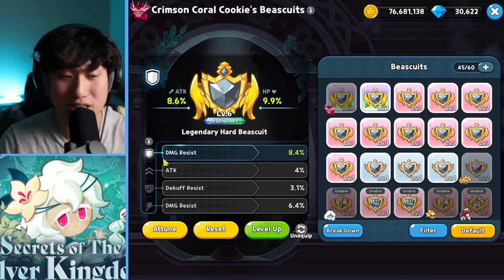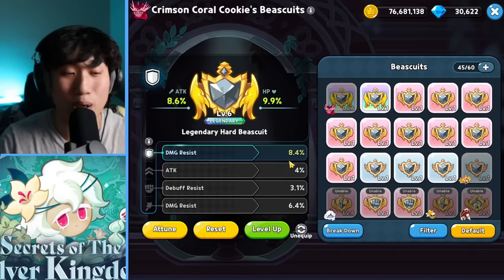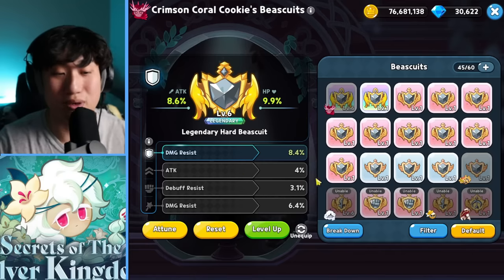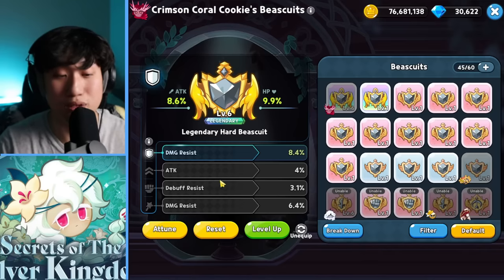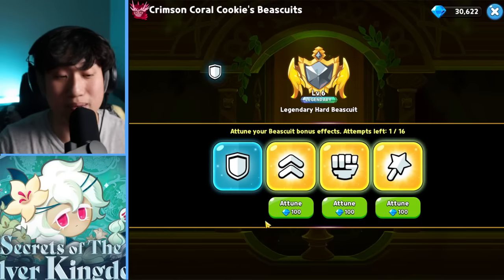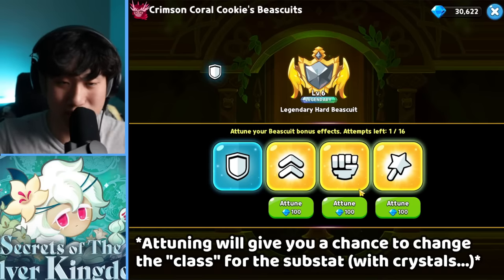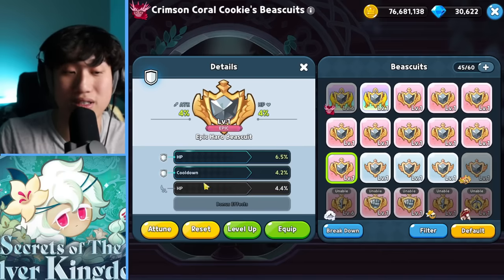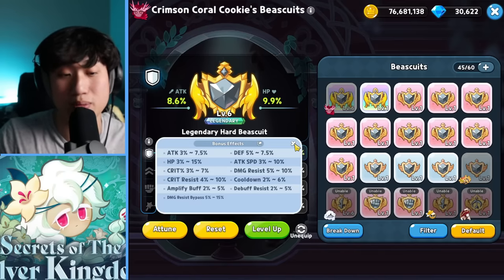The substats can only be activated if the icon on the left matches the class you're equipping the biscuit for. For example, on this legendary one I have defense, support, charge, and magic — but only the 8.4% damage resist is activated because this is a defense biscuit. To change that, you have to attune it, which costs crystals, so it's best if you get one that already has multiple matching effects.